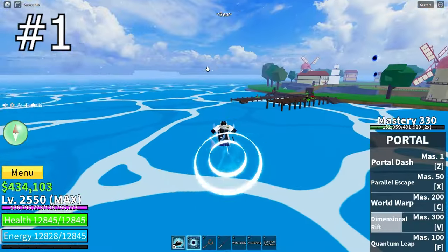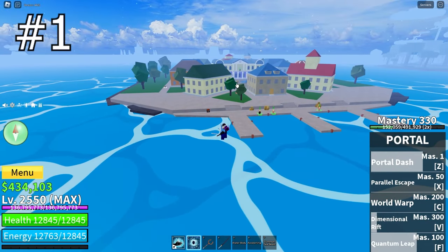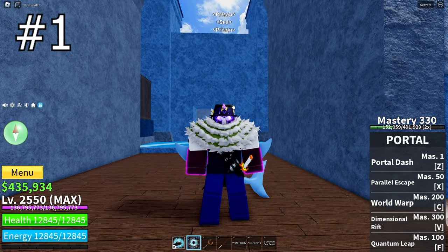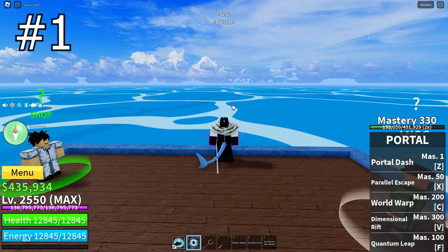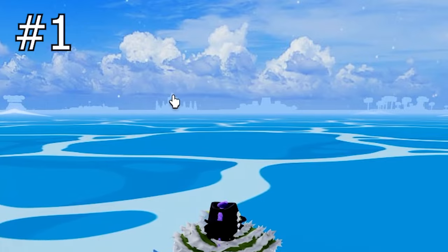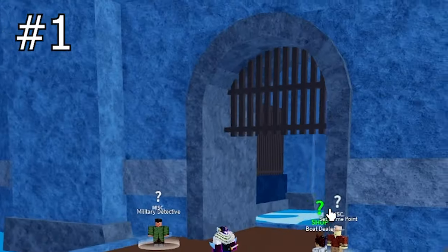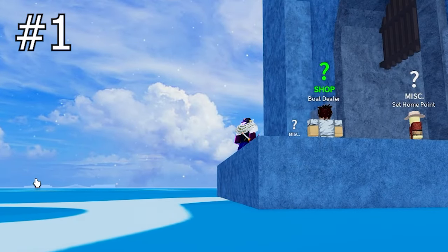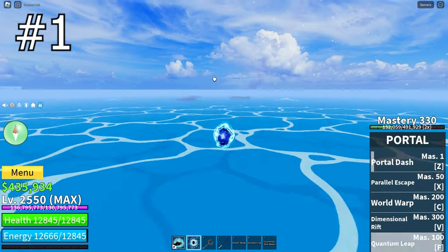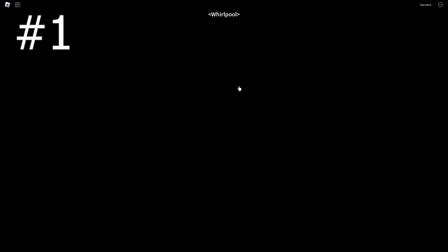Now, how to get Sharkman Karate. The first thing you will need to do is be in the first sea. In the first sea, you will need to go to the underwater city. To get to the underwater city, go find where the prison is — the jungle's over that way, and you go basically the opposite direction as the marine fortress. When you get to the prison, put your camera low to the ocean and you'll see those rocks over there, so head over to them. Once you're over here, go into the whirlpool right here.